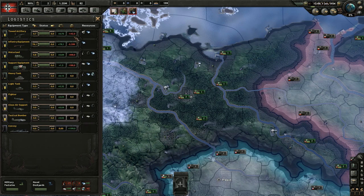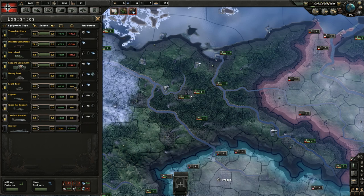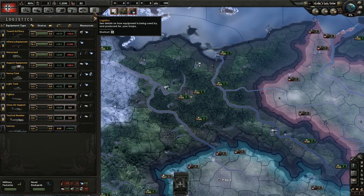The logistics tab shows everything you have stockpiled at this moment. Clicking on a category, like heavy tanks, shows how many of each particular variant you have stockpiled — the heavy tank line we just started has zero stored, but that will go up as we produce them. Units will always use the most recent equipment available, so they upgrade on their own.